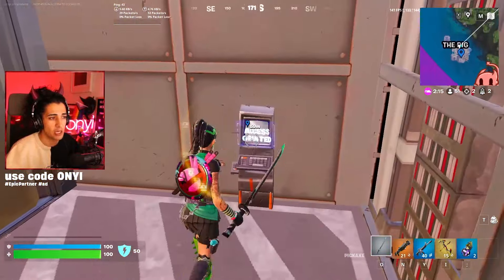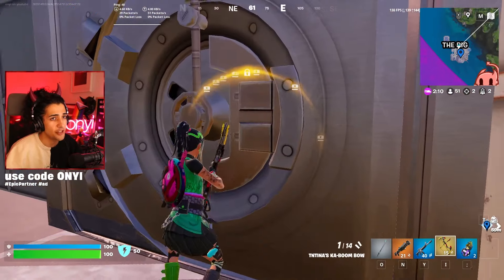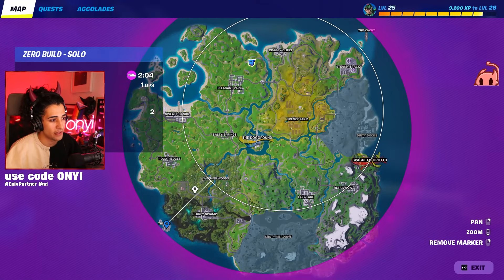This vault can be a little bit hard to find, but if you follow the stairwell on the side there, it's pretty easy to get down. You can take the toilet here to get out faster, but the helicopter is going to keep me in zone less based on the way the zone's pulling right now.